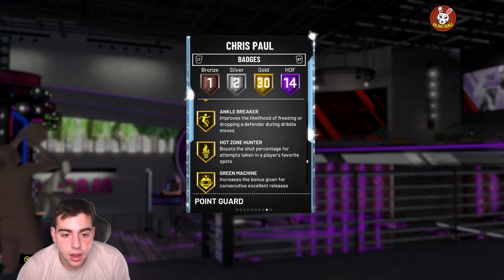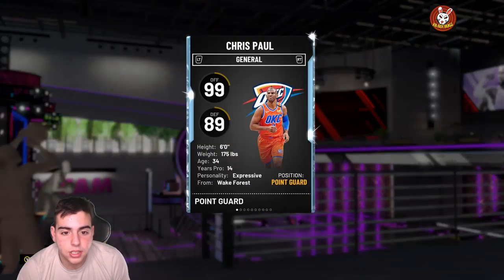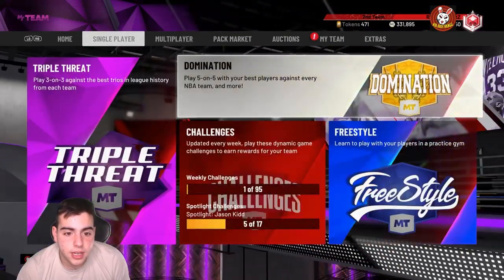He's probably gonna be around 40K — I just got him for 60K. He also has Gold Ankle Breaker. The one issue is he's only six foot, so that is a concern. Let's get into freestyle and I'll show you how he plays.